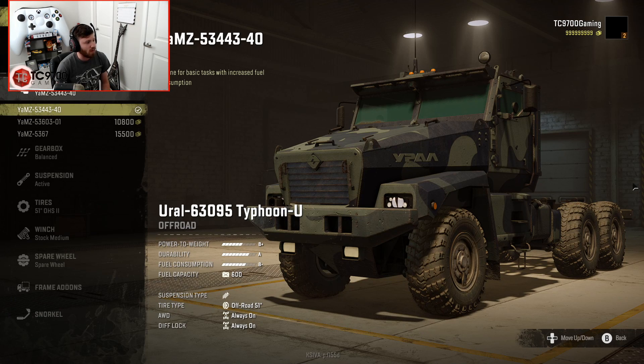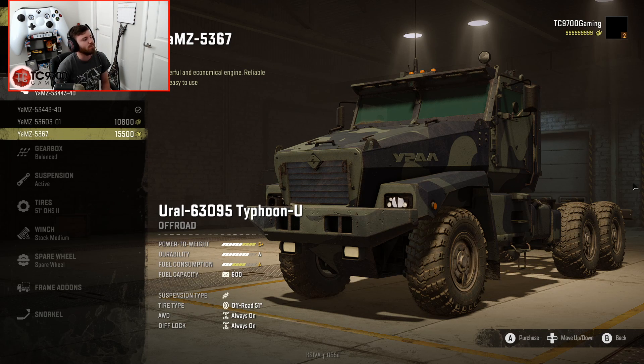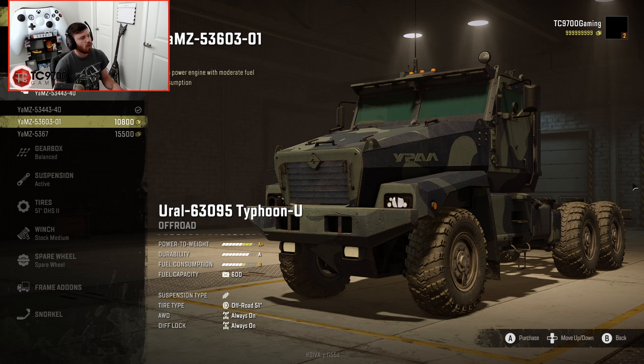Heading into the customization options, we have three different engines — they're a bit of a mouthful. First, the YAMZ-53443-40, which is the default engine giving a power-to-weight rating of B+. Next is the YAMZ-53-603-01, giving a rating of A+. And finally, the YAMZ-5367, which gives an S+ rating. We're going to start with the A+ engine and then move up to the S+ to see how much it affects performance and drivability.